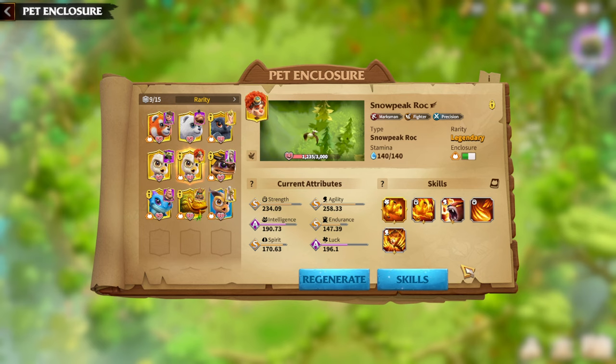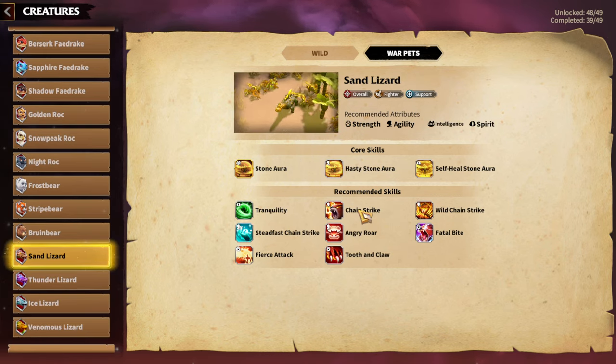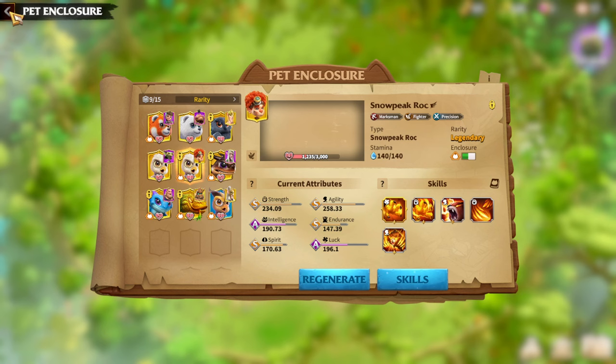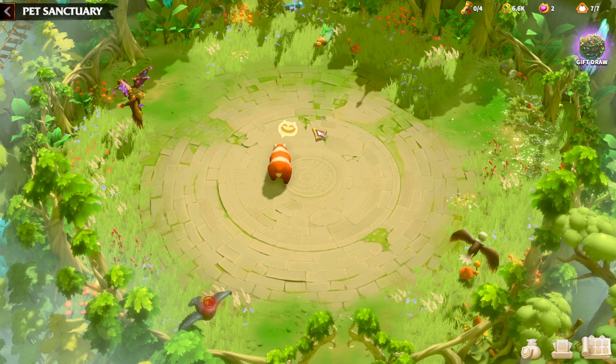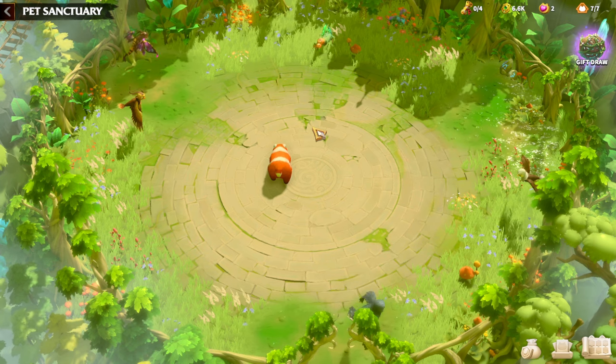Other Warpets that work fine with the Niko and Kinara hero pair include Sand Lizard, simply because Sand Lizard gives you a chance to stay alive longer on the battlefield. Since Niko and Kinara deal a lot of counter-attack damage, the Stone Aura will heal us and keep us alive longer, which means we deal more and more damage. Snowpeak Rock and Sand Lizard are the two main and obvious Warpet choices for Niko. If you want more detailed explanations of Warpets, I've done individual guides for every single Warpet on my channel.